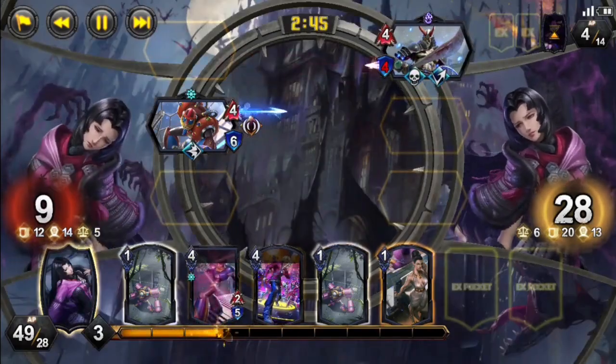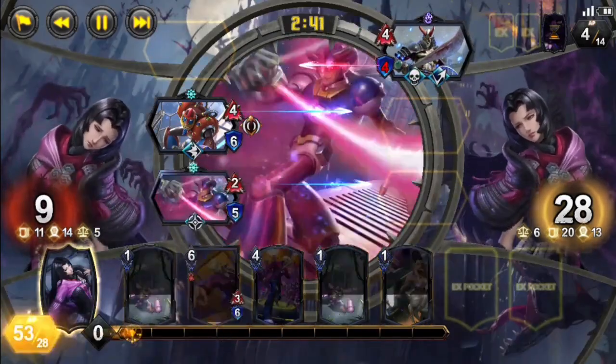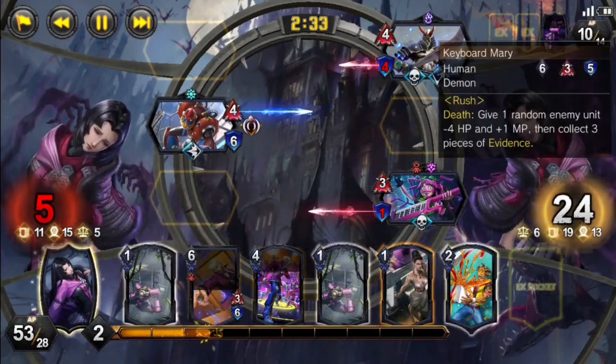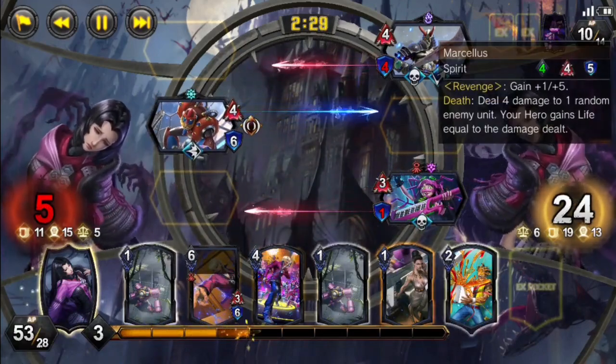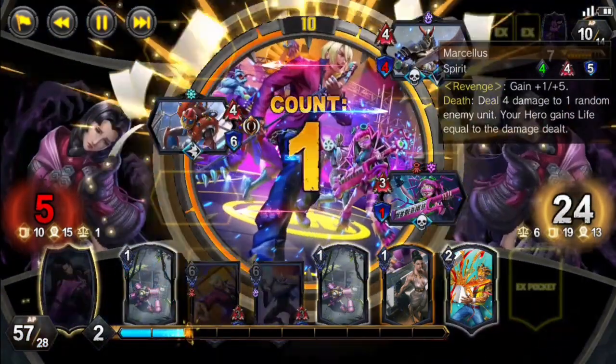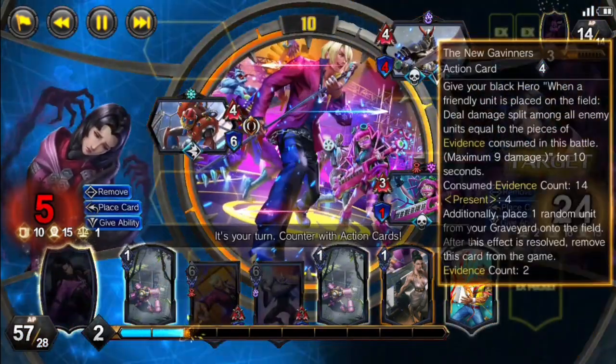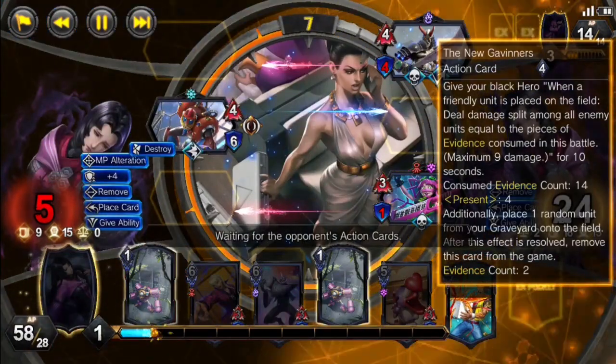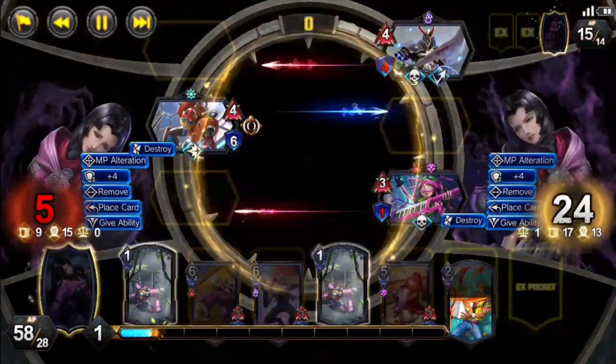We will activate Summon Minions to get our last Spark Mandrill from the deck, giving ourselves the highest power level in our graveyard we can. To make sure we actually have three, we will play down another Dynamo and activate New Gaviners, which our opponent responds to with New Gaviners — both of us at max value for it.